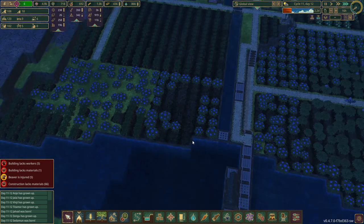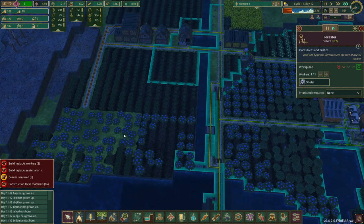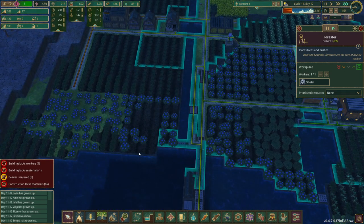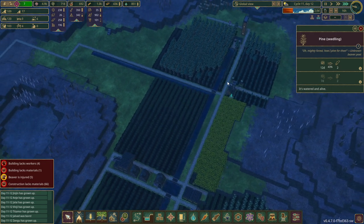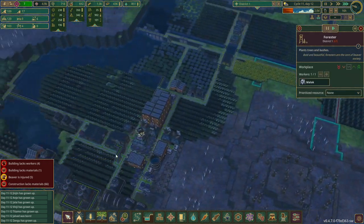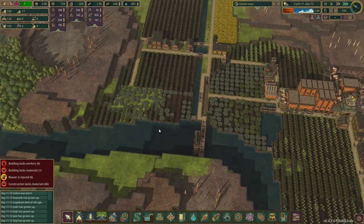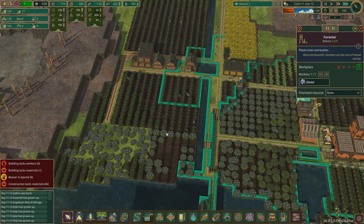Oh, there's no forester over here, is there? No — I took it out. Problematic. Slightly. Because these won't regrow now. How do I fix that problem without building another one? I guess I don't, do I? We build another one.